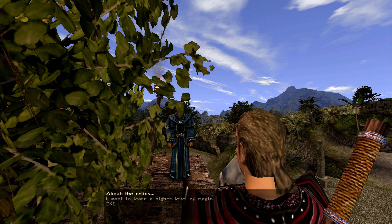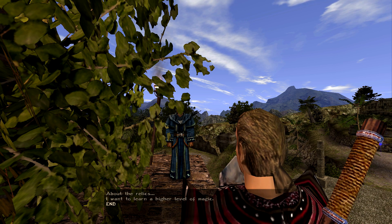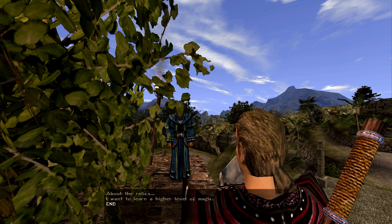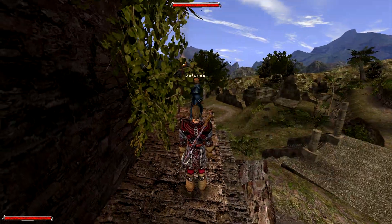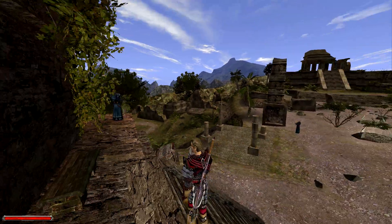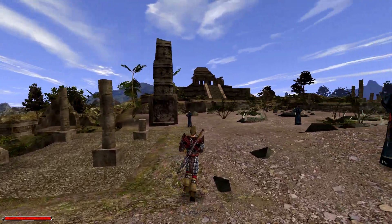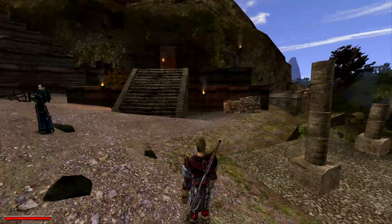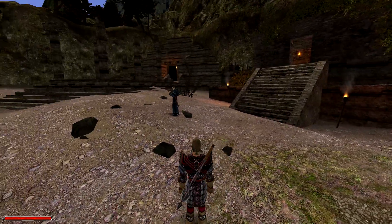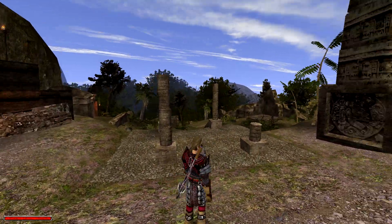I'm going to go into the confusing nature of these tablets later on, but that quote right there is what confuses me the most, just going by the supposed timeline of events here. Everything we see later implies that these tablets were made after the downfall of the city — so how could they have had these tablets as a symbol of their power? It doesn't really make any sense. I think that's a line they just kind of threw in there to explain why they are where they are and why there are exactly five of them, but it really doesn't add up.